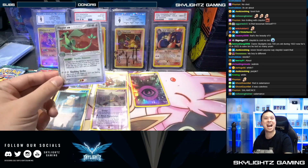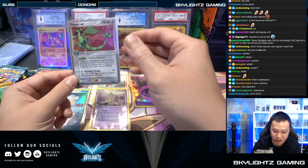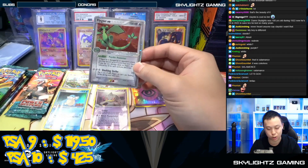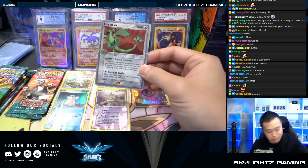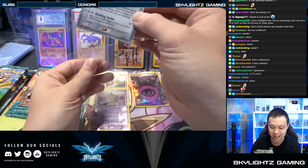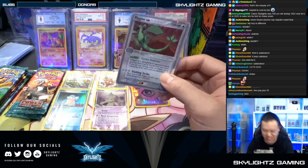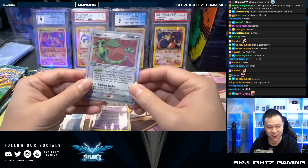FLYGON! Haha, that's the one baby! Yeah, very nice. You're supposed to say Kyogre is crap or Salamence is crap - you say Flygon is crap and it comes to visit you. Yeah, surprise! Charizard's crap, ha! Flygon EX, very nice.